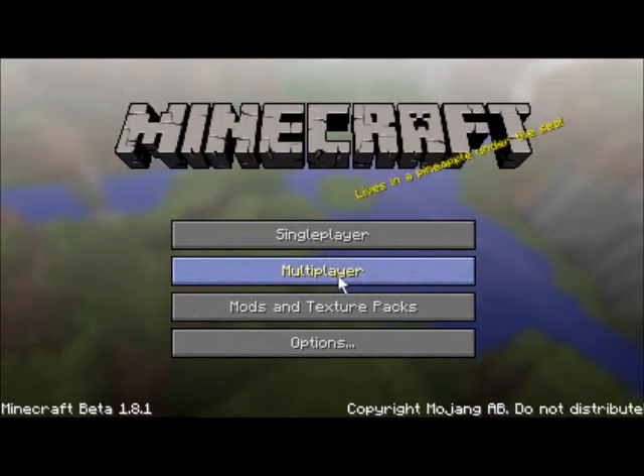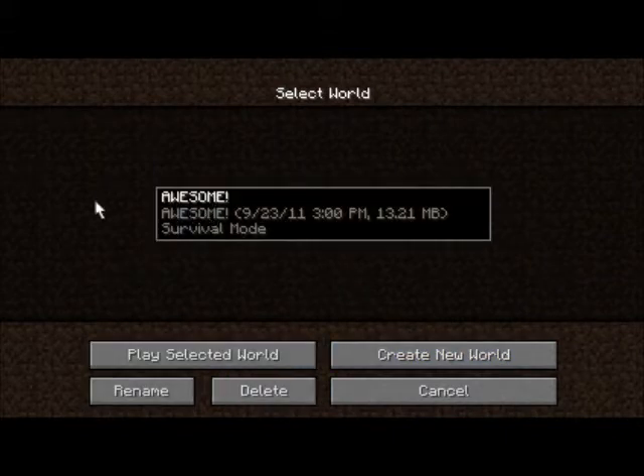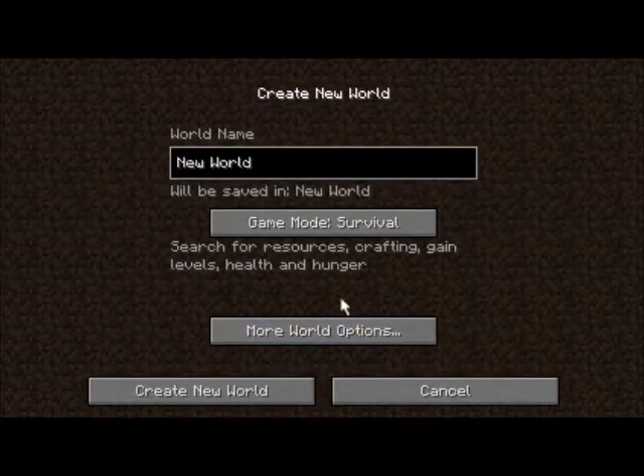I got my mods and everything. I haven't made any because it's been out for like a week, and I didn't want to start until I had mods because mods are the best. The only thing that doesn't really work is my 'More Creeps and Weirdos' - the sound doesn't work for it, but the more creatures work. So I'm gonna create a new world.